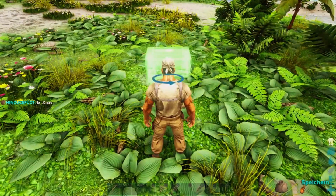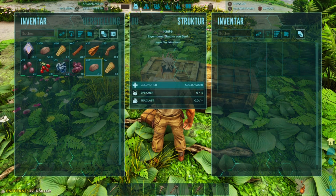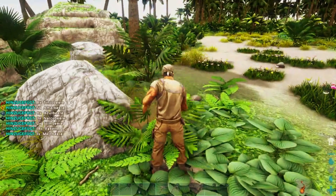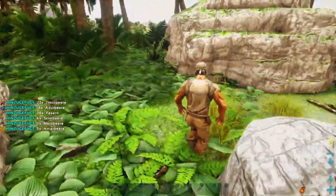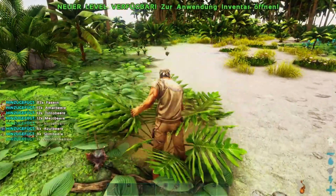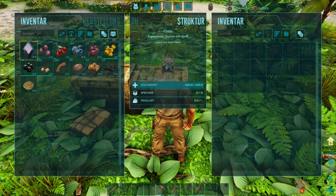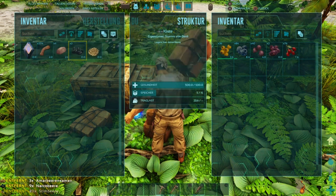Die Boxen stellen wir hier einfach rein und verstauen ein paar Sachen – zum Beispiel Holz, Stroh, Stein. Die Fasern können auch erstmal rein. Jetzt sammeln wir noch die Büsche hier ab, damit wir ein bisschen Platz haben und eine Übersicht bekommen. Nahrung packen wir in die andere Kiste. Stimmbären und Samen brauchen wir erstmal nicht – die können weg.